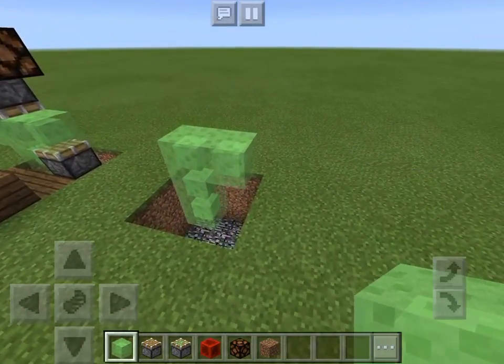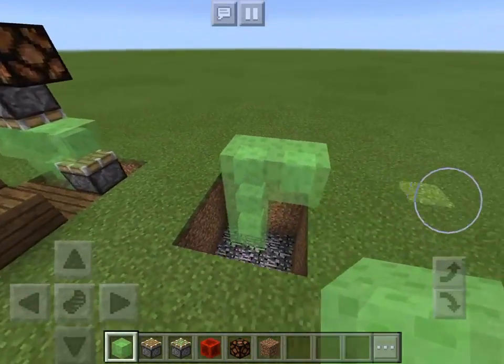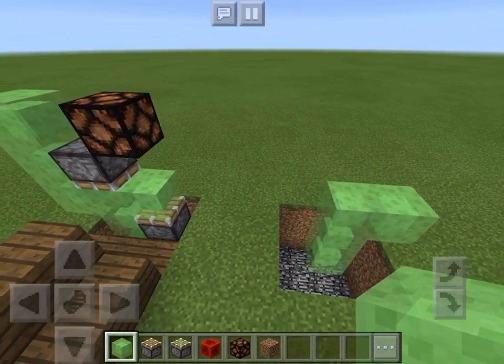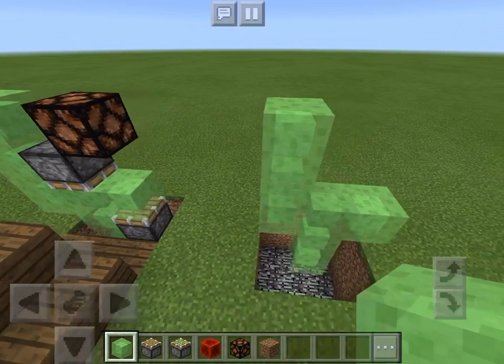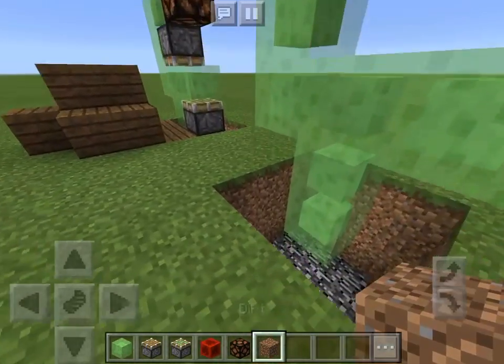And then we're going to put a block simply like that. And then you're going to go 1, 2 blocks up like that. Then you put whatever block you want right there.